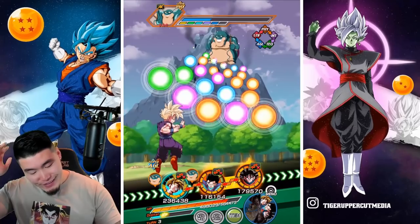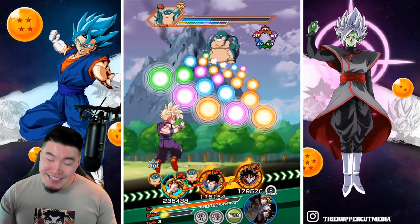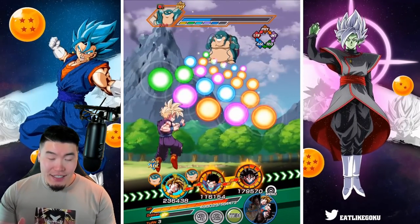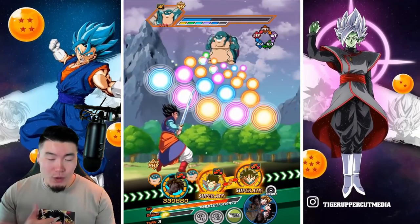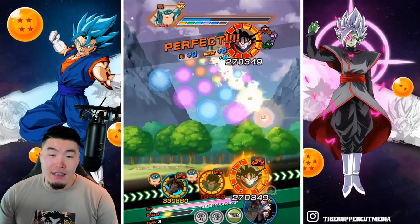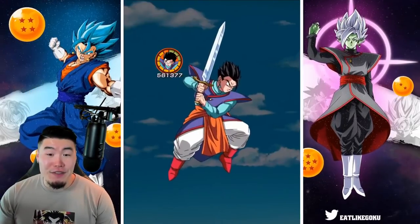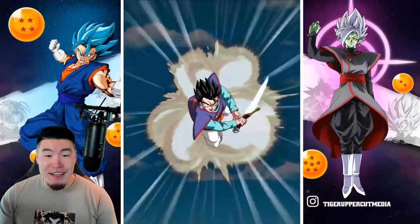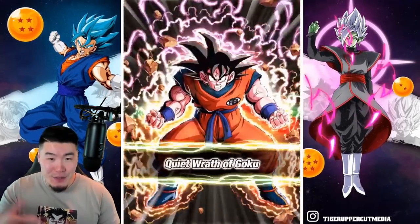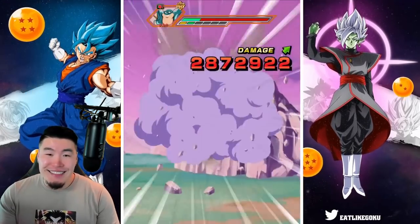I forgot that this guy can lock your rotation, which is one of the worst mechanics in the game, let's be honest. So now our Goku is gonna be taken out of the main rotation and we won't see him for a while. That kind of messes with the showcase. But he'll come back quick. Still, I like to keep the unit I'm showcasing in the main rotation, obviously. So that sucks.